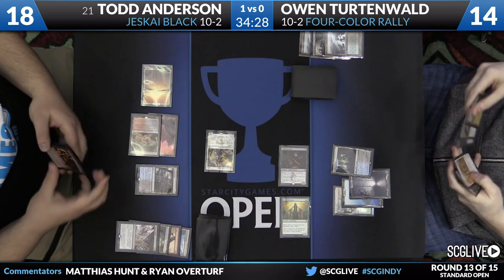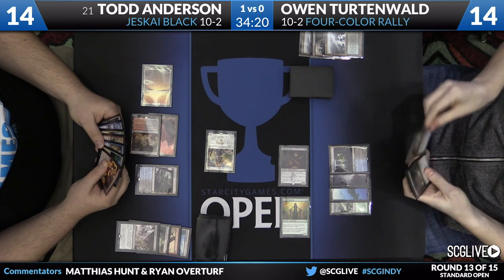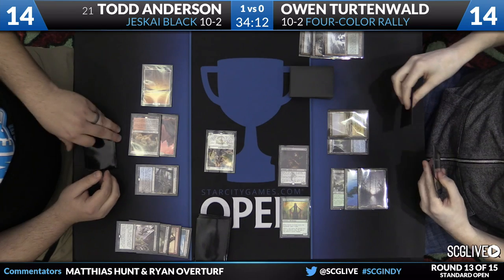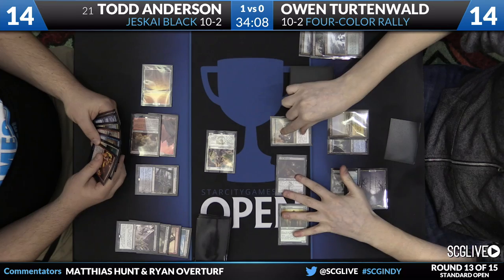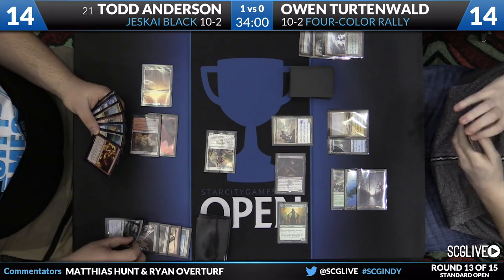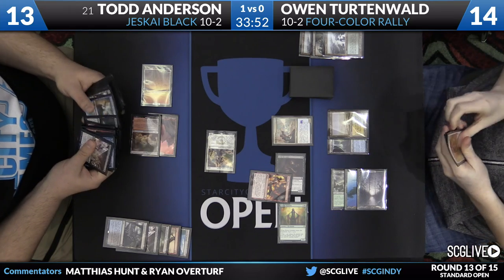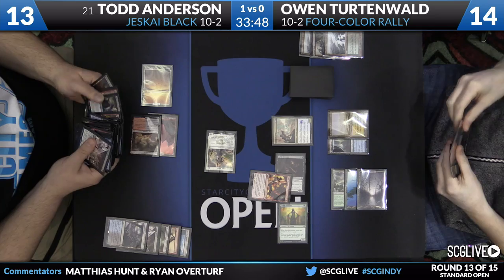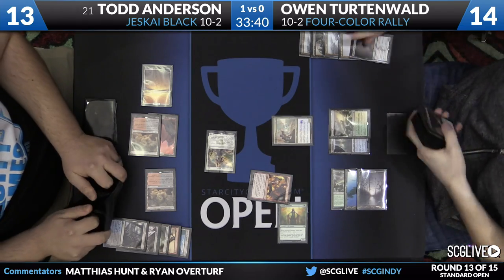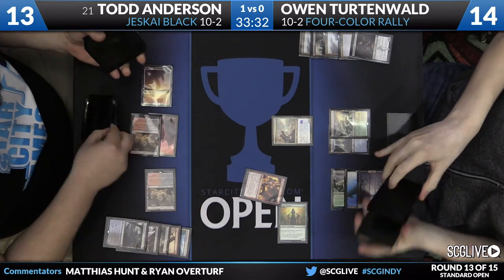Owen's hand is Company, Reflector Mage, Rally the Ancestors, and Flooded Strand, which he plays. He reflects the Soulfire Grandmaster. Todd is thinking about pulling the trigger on a red spell in response to gain some life — he will. To fetch for this, he's finding a land that is not blue, so this is somewhat of a win on Owen's side. Todd was using the Grandmaster's life gain to avoid using removal on the Haruspex so he could gain life without filling Owen's graveyard, but by making this play he's shifting that strategy.